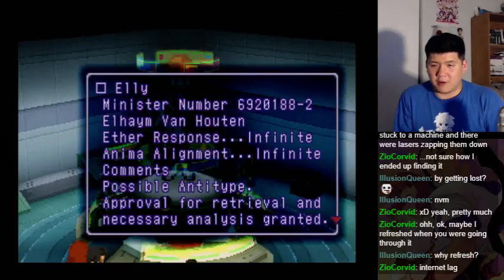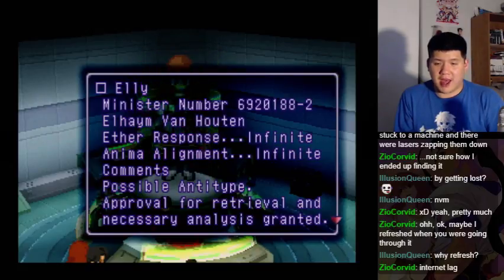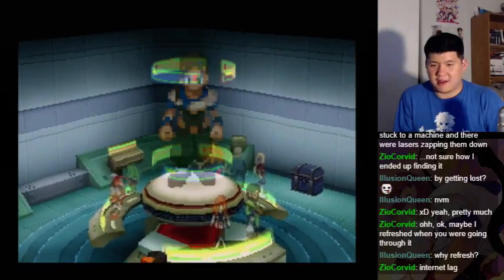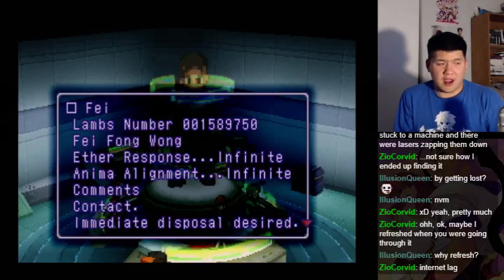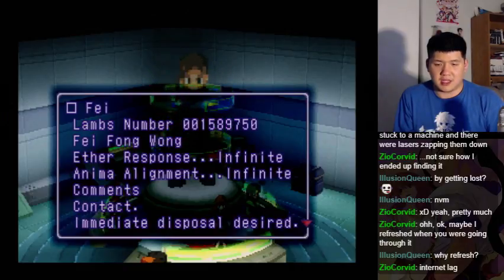Ellie, Minister number 6920188-2. Elheim van Houten — Aether response: infinite, Anima alignment: infinite. Comments: possible anti-type. Approval for retrieval and necessary analysis granted. What do they say about me? Faye, Lambs number 001589750 — Faye Fong Wong. Aether response: infinite, Anima alignment: infinite. Comments: contact, immediate disposal desired.